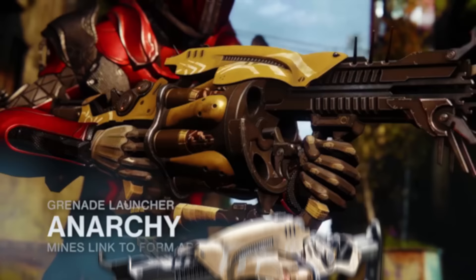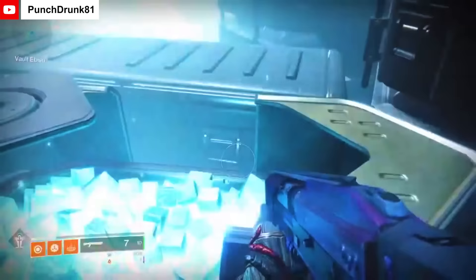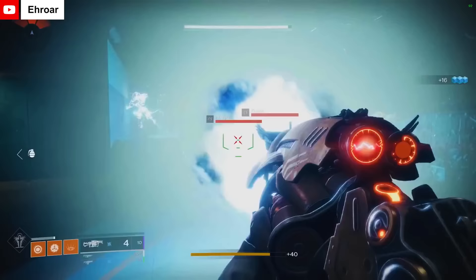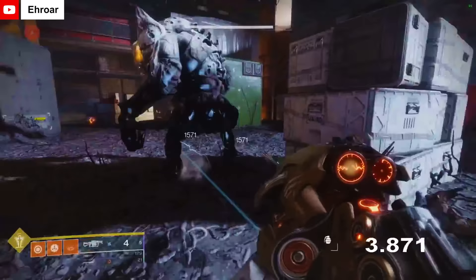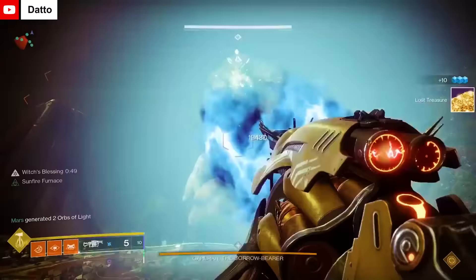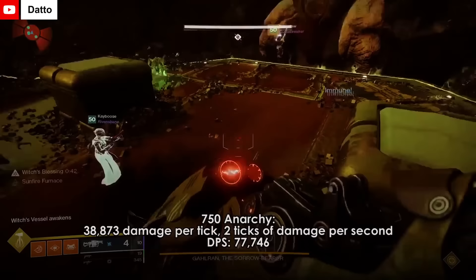Speaking of grenade launchers, let's talk Anarchy. This is an exotic heavy grenade launcher that was released with the Scourge of the Past raid and was a random drop from the end of the raid. This grenade launcher didn't really function like any other ones in the game. The exotic perk would allow grenades to be stuck to enemies for a set amount of time and then chain arc damage to other grenades fired from the launcher. You could also set up fun little traps for enemies on the ground. It would deal impressive damage over time, allowing the user to swap over to another weapon and then continue doing additional damage. This exotic became a crucial part of the hot-swapping meta and we'll touch on that a little bit more later.